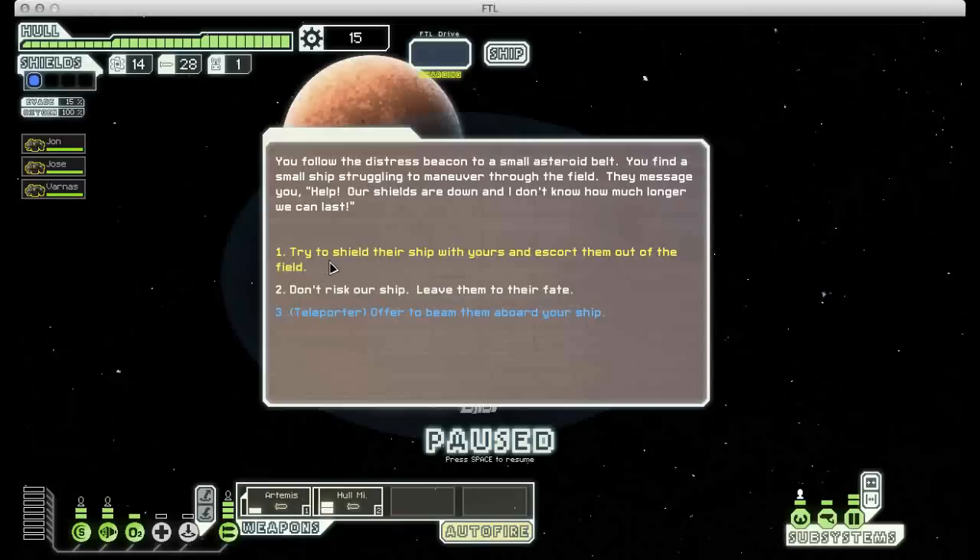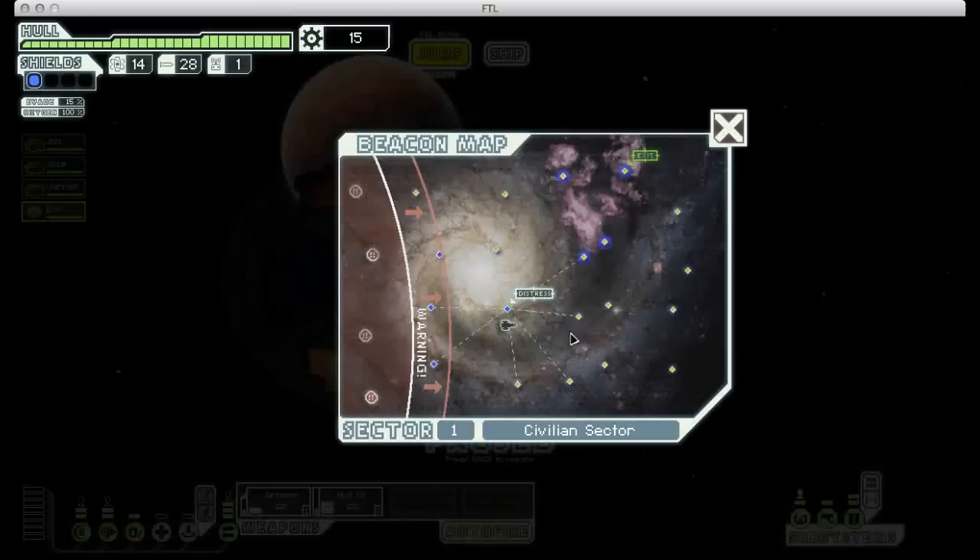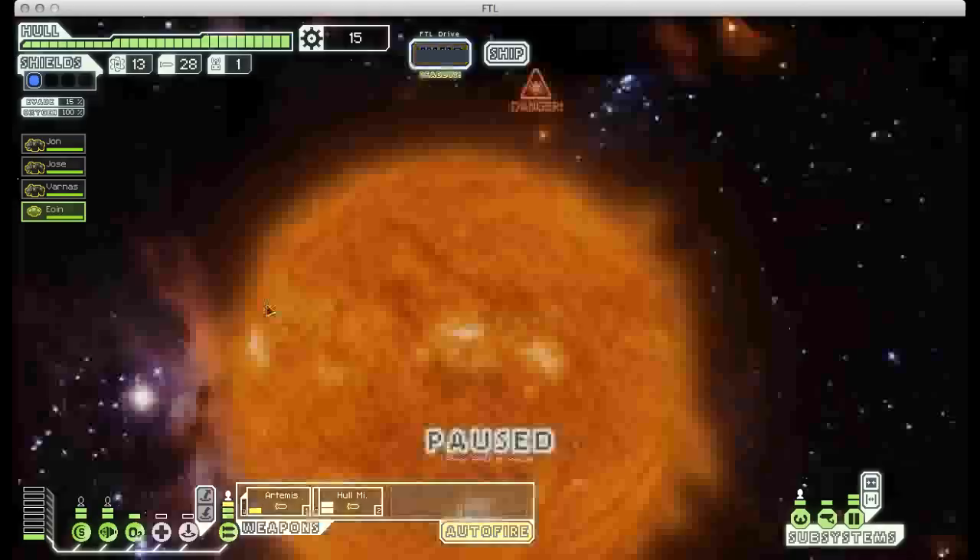It's an empty sector. Let's see what this distress signal is. Beam them aboard our ship. Excellent, we get a free crew member. That is very good news. Since we're doing a teleporter build, we need all the crew we can get.